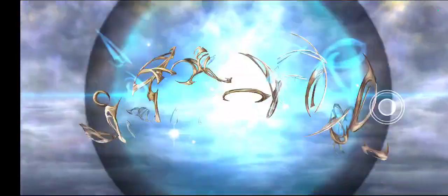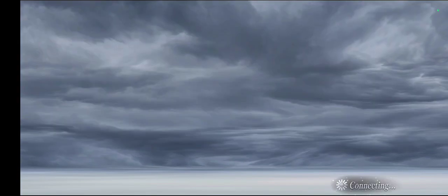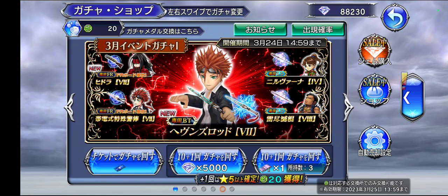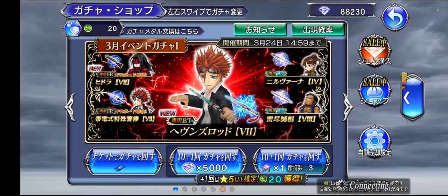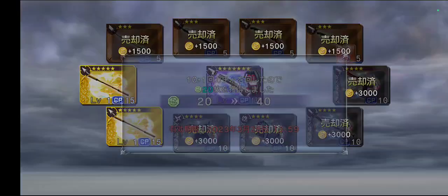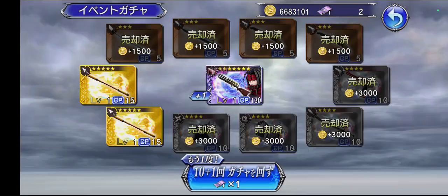So we do the free pull here. It's a little bit of a long loading connection there. 294 tickets. Let's start with the free tickets here. And we got Vincent's FR! Nice, nice.